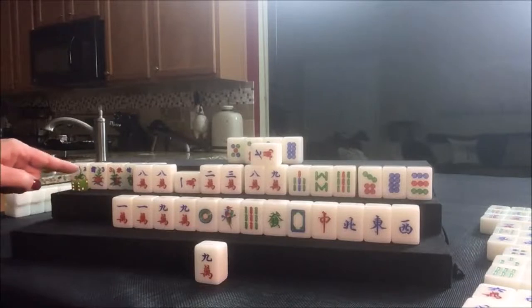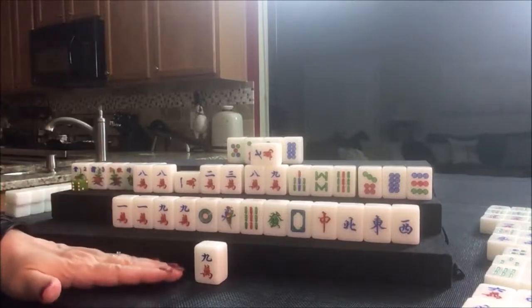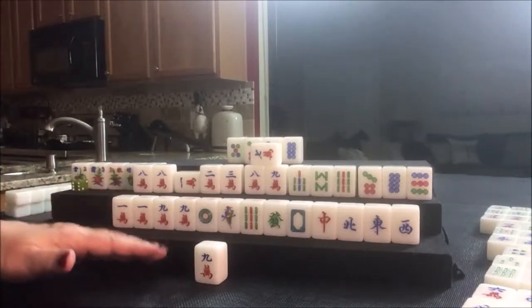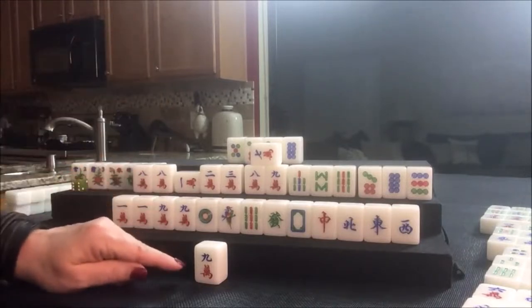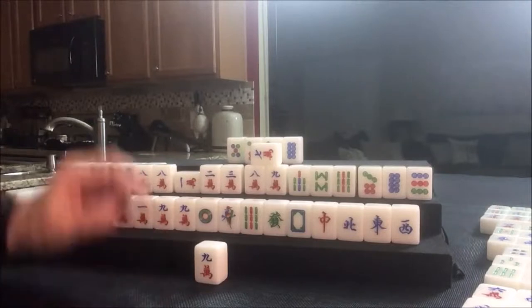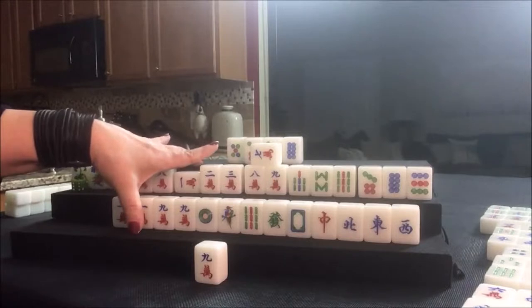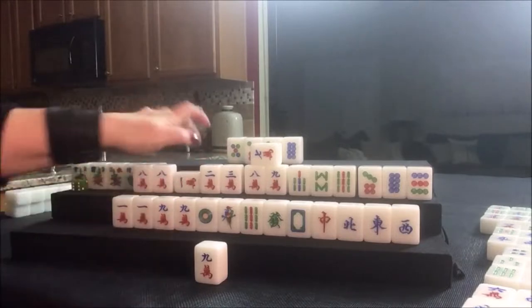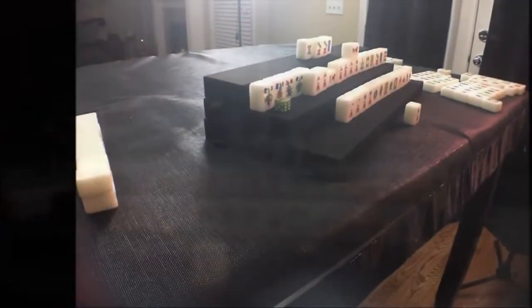I think they have fifteen fawn here. For fifteen fawn, this player would pay the basic points — I believe that's fifteen plus eight extra points — and then these two would pay eight extra points each. So that's twenty-three, eight, and eight — thirty-nine and twelve total.